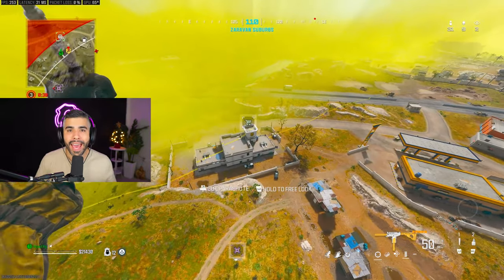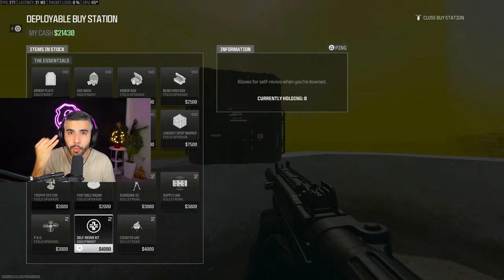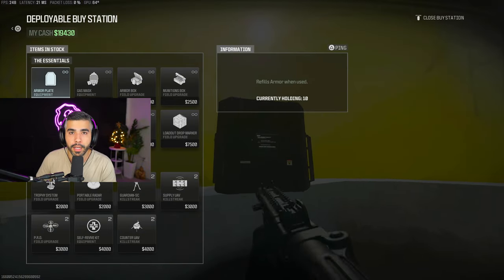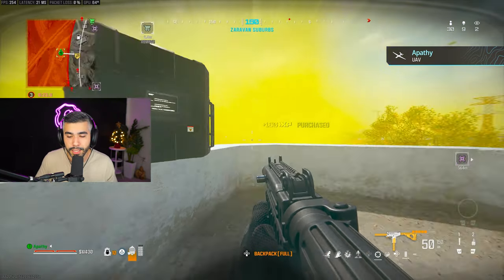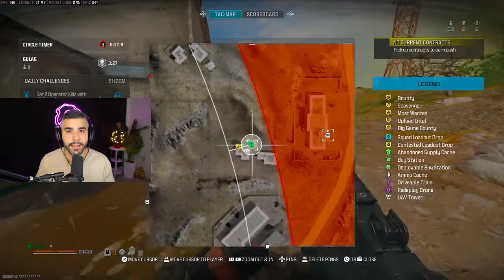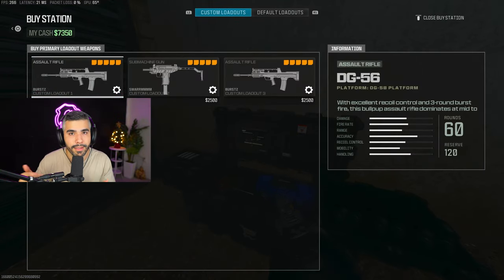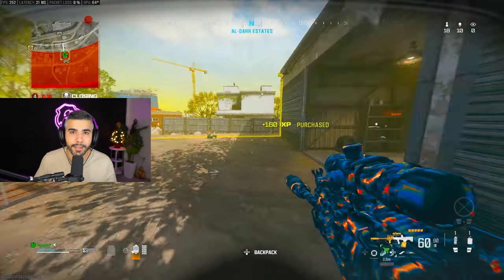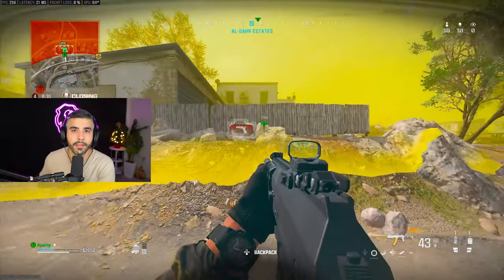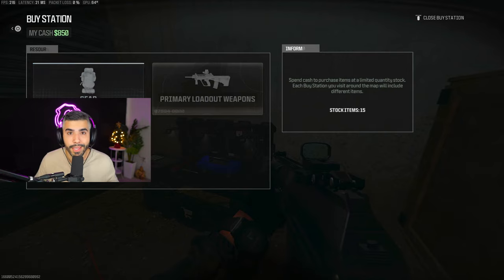Tip number thirteen: buy stations remain open even when they're out of the zone. In the old Warzone, buy stations would close very quickly outside the gas, but in this new Warzone you have 30 meters of buffer before it closes. If a buy station is close to the edge of the gas, it's still open. This applies to portable buys as well, so utilize them — ping them, buy UAVs, and save your teammates.